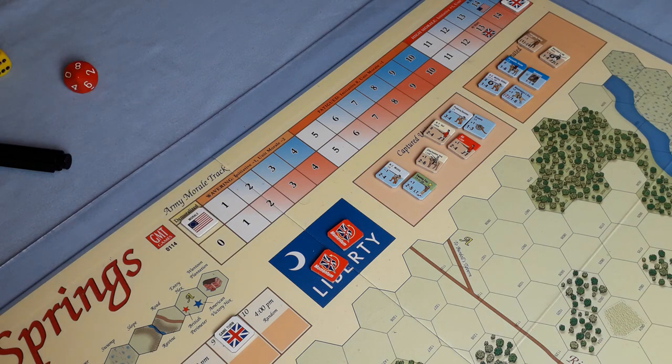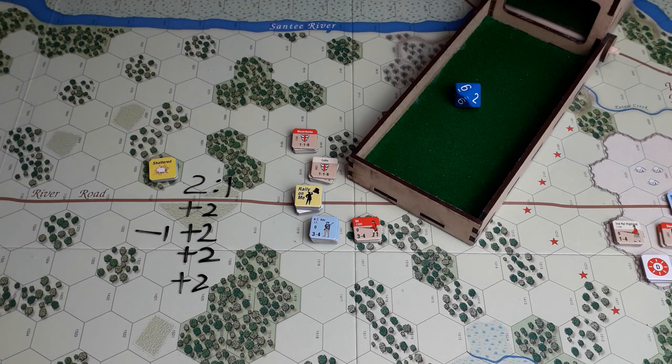Well boys and girls, that was fantastic fun to play — I hope you thought so too. That's the end of the playthrough. We've reached the end of GMT's Tri-Pak, Battles of the American Revolution — and this one's been Eutaw Springs. Remember, there are three other battles in this Tri-Pak and this is the smallest of the three. If you haven't already, please consider subscribing, pushing the like button, and leaving a comment — it helps the little channel no end. Thank you so much to my subscribers. Until the next one, take care and goodbye.